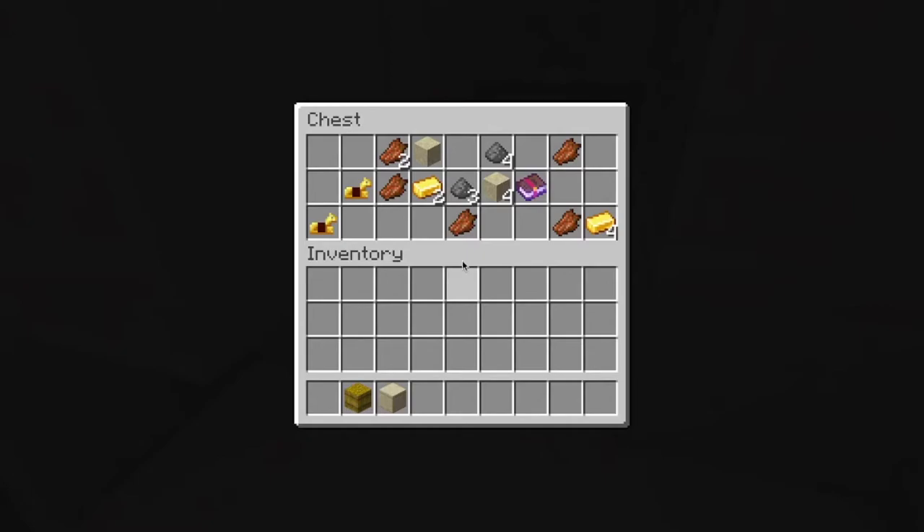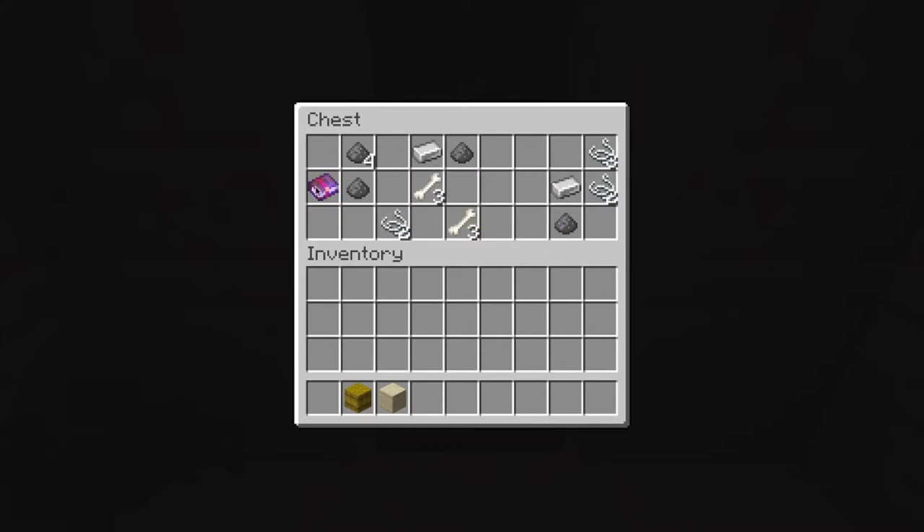Look at the loot — this is the kind of loot you can get from this place. Look at this book — Multi-shot. You can get gold, you can get saddles — and you cannot craft saddles. Diamonds! That was lucky. And another enchanted book. These are really useful to find.